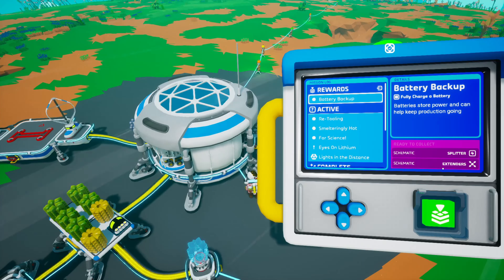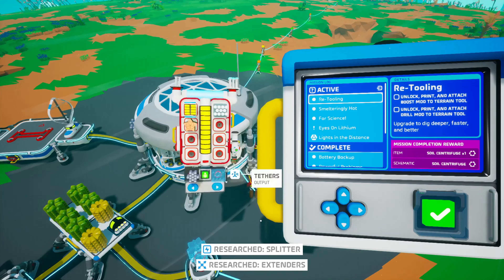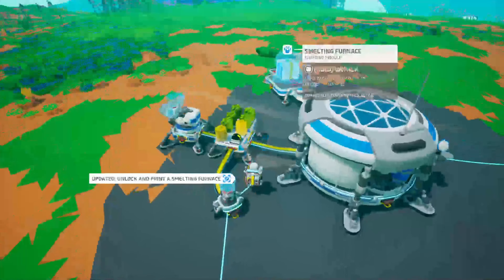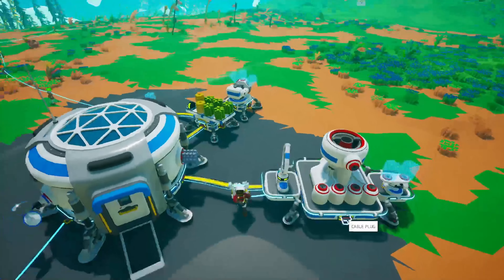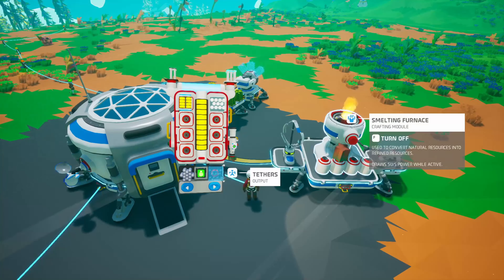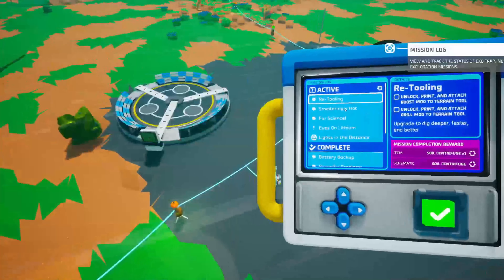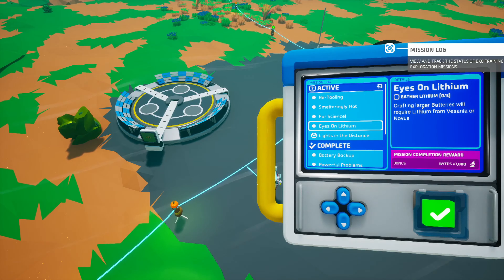Battery backup - fully charged battery. We get a splitter and extenders. I've never used the automation stuff like the splitter and whatnot - I don't know if it has any utility because there's no limit to how much power these can transfer. They're kind of useless. Let's see what else we need to do: refine aluminium - that's fine. Gather three lithium - so we've got to go to Vesania or Novus.